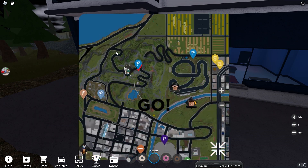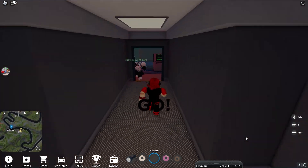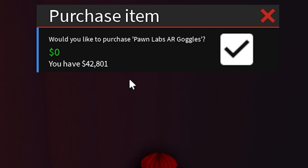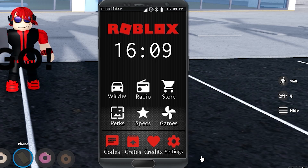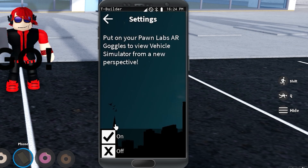Now that you guys are here, that was a secret area in this building. We need the night vision goggles in this secret area, then we will buy it — it's also free. Then we will reset. Click your phone at the bottom, go to settings, and make sure you turn on your night vision goggles we just got.